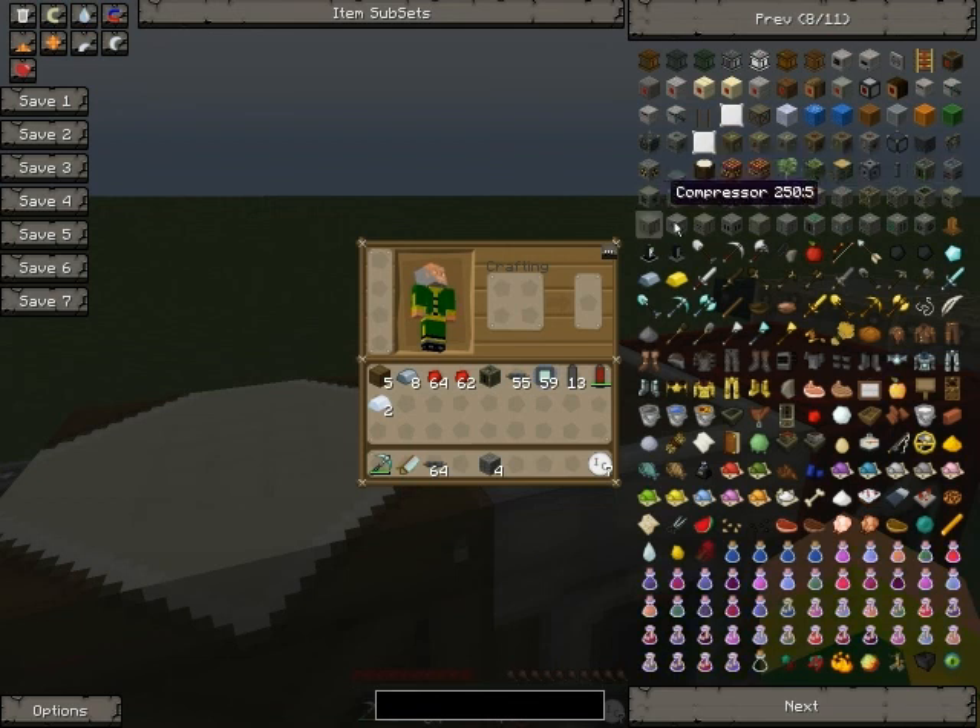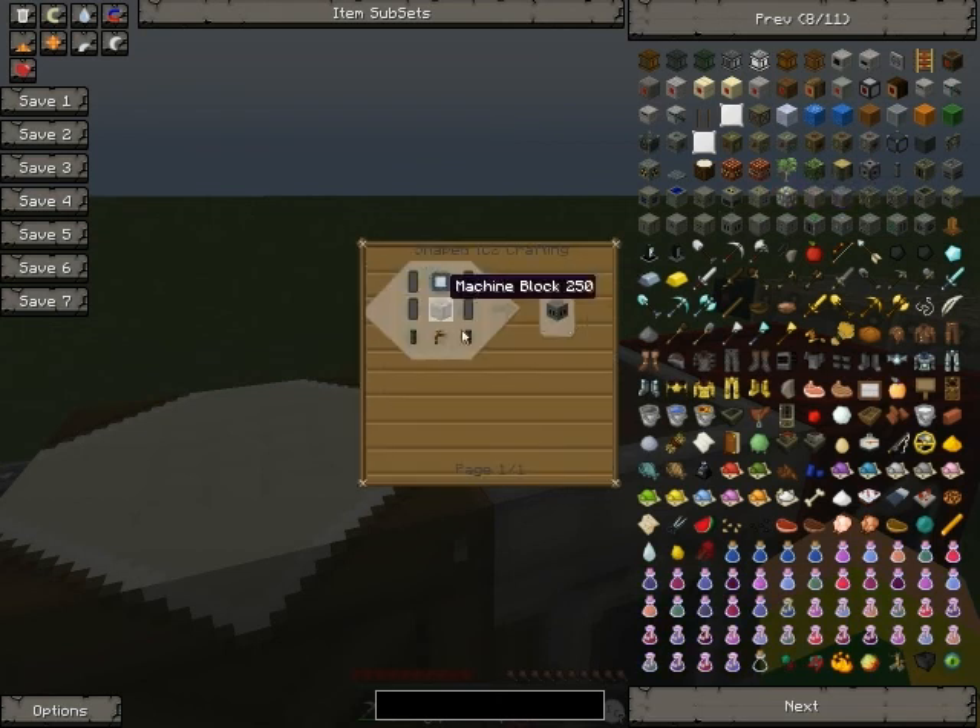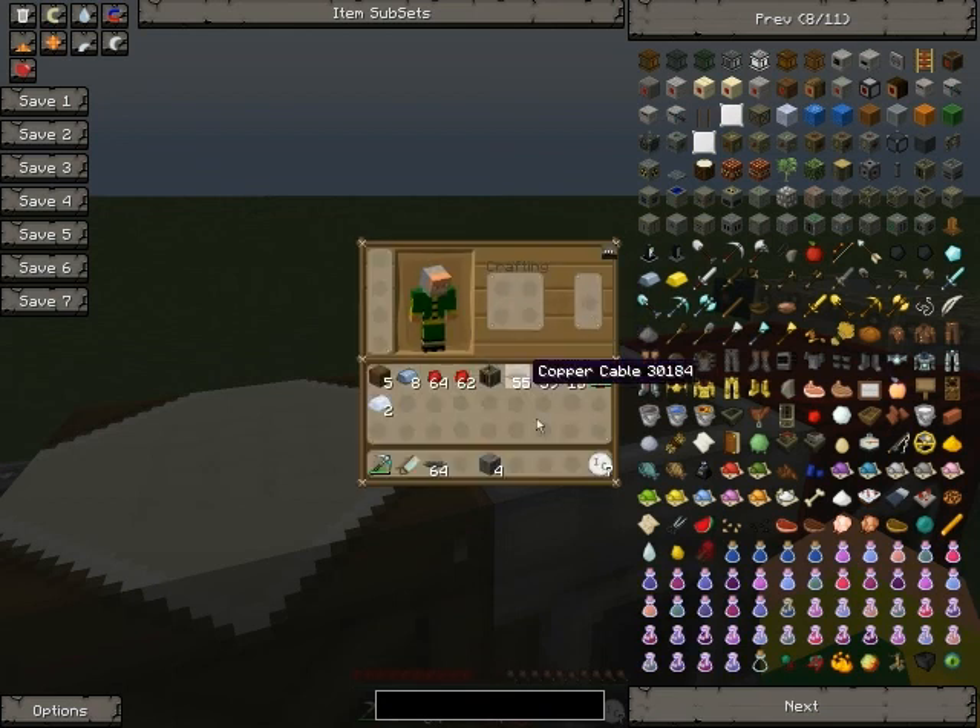So we've covered the extractor, compressor, canning machine, a miner, pump, magnetizer, and stuff like that. I'm not sure why you'd need a miner, or a pump, or a magnetizer. I'll show you what this does — I'm not sure what that does. I made these things before; I didn't like making them either.